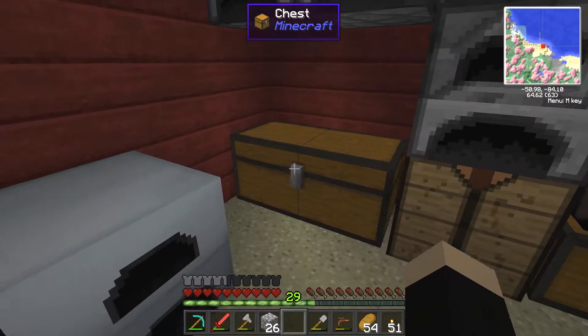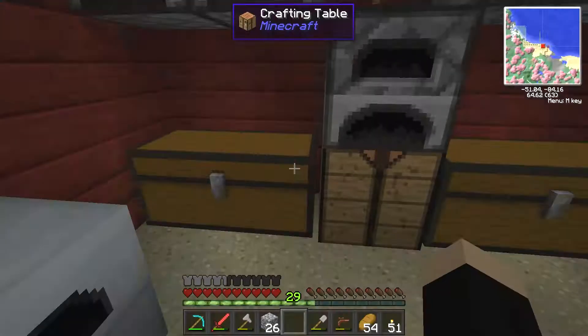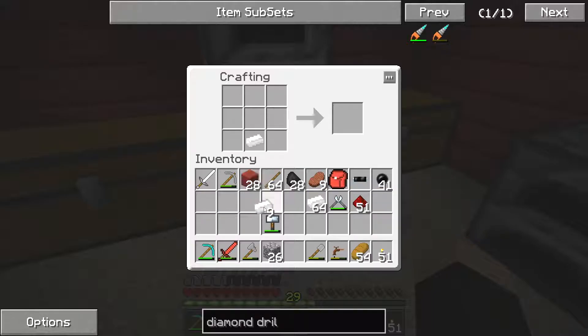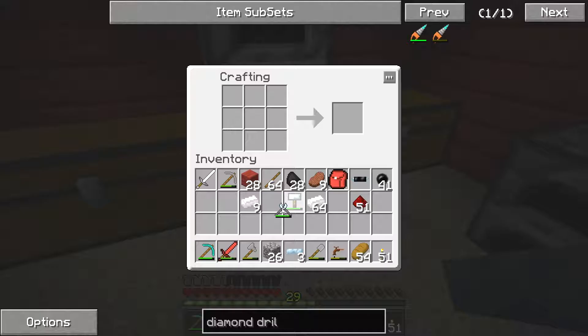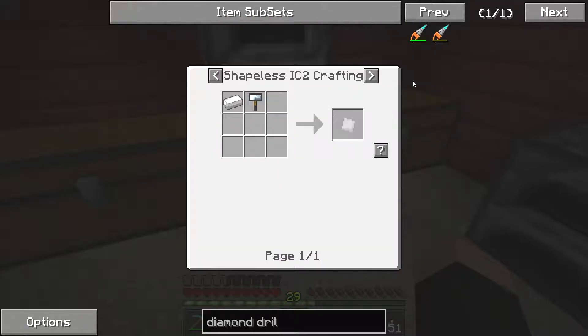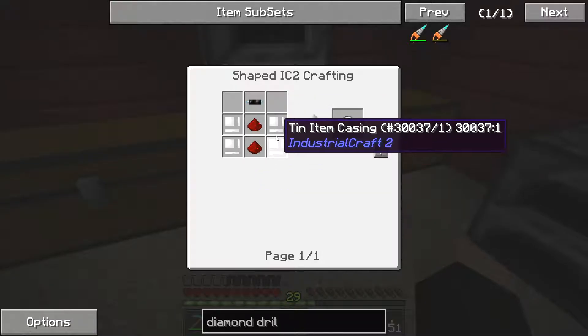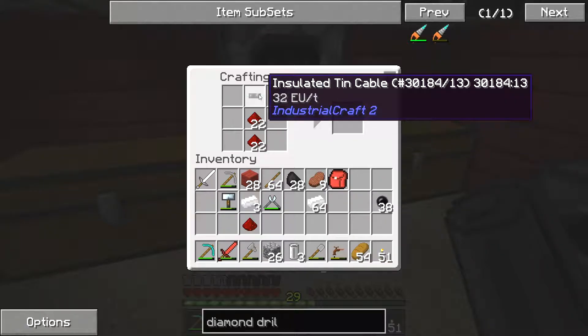We'll get the redstone, and we need rubber for the batteries. Let's get our hammer and cutters out because we need to flatten out some plates. We have some tin cable still. So we'll flatten out a tin ingot and cut it up with the cutters. We'll put the rubber next to it to make it into cable. For the batteries it's tin iron casing - so two tin per battery means six pieces of tin to flatten out with the hammer. There we go, we've got the casings. We'll craft ourselves three batteries - there we go, we've got the three batteries we need.